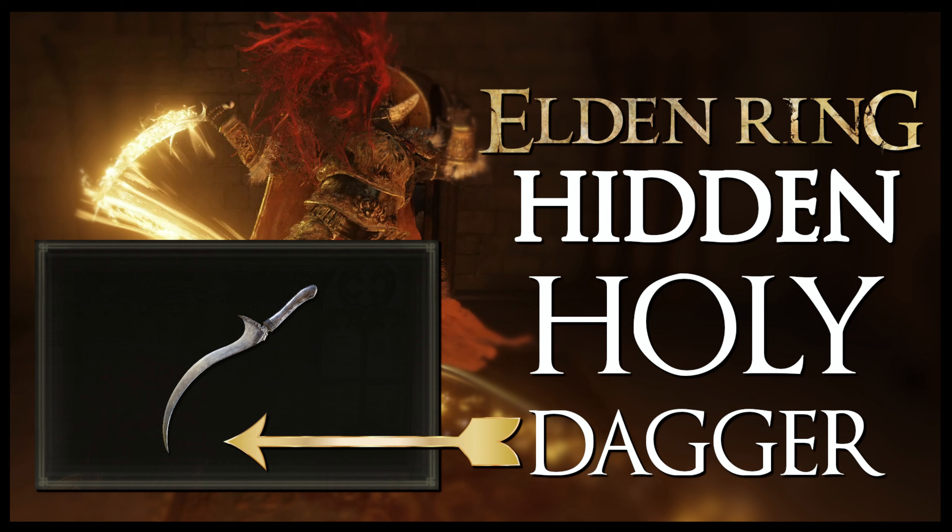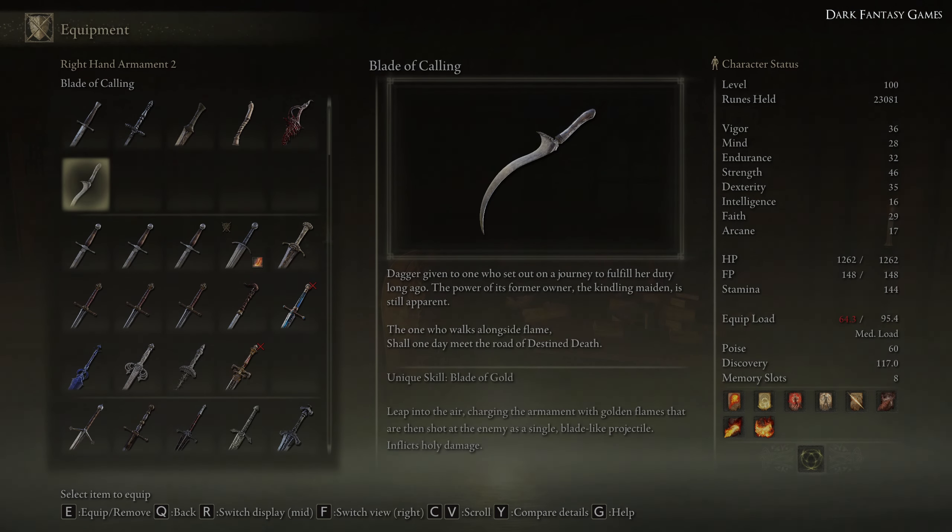Welcome, fellow Tarnished, to Dark Fantasy Games, a channel dedicated to Elden Ring and the dark fantasy genre. In this video I'm going to be showing you how you can find a hidden dagger called the Blade of Calling.